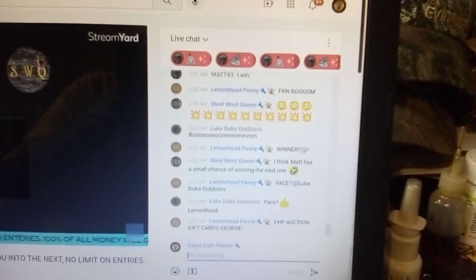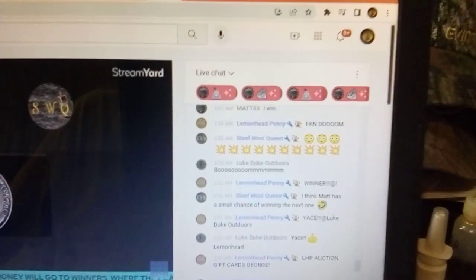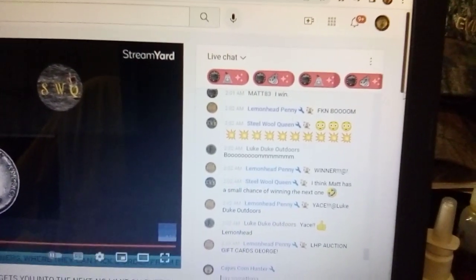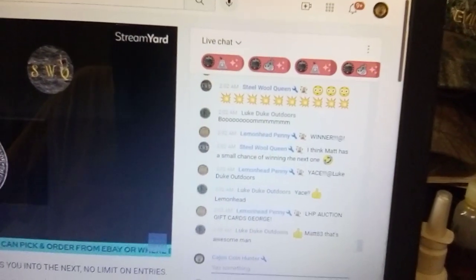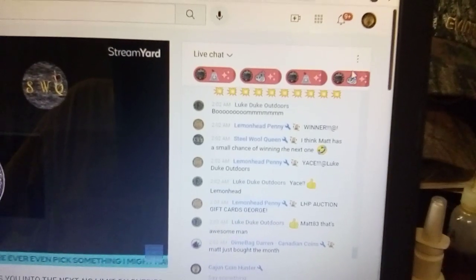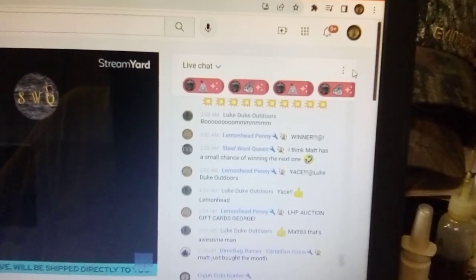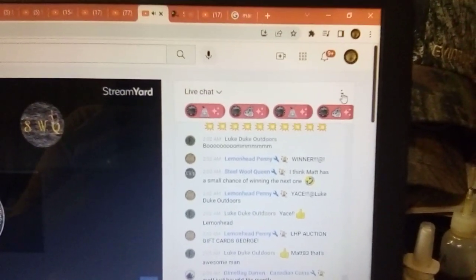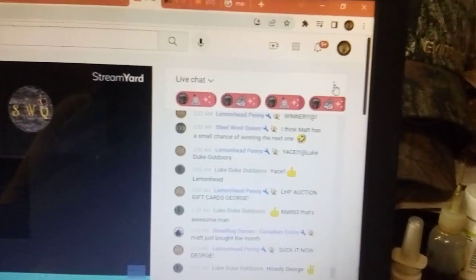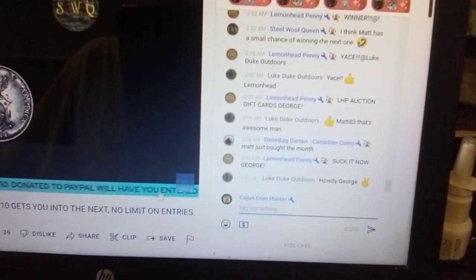I've got them muted so we don't have any crosstalk. Sorry about the shakiness — I don't have the tripod set up. Now, y'all see these three dots right here by the chat? It doesn't matter if the three dots on the chat are up here or down there.